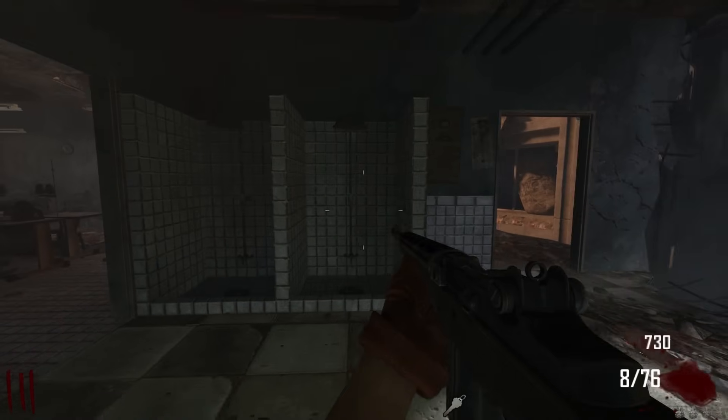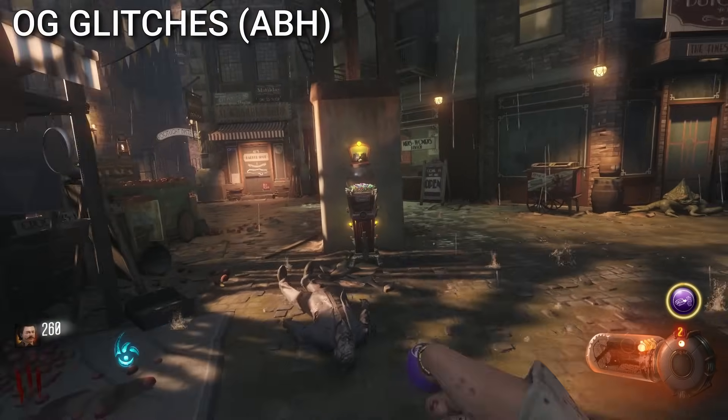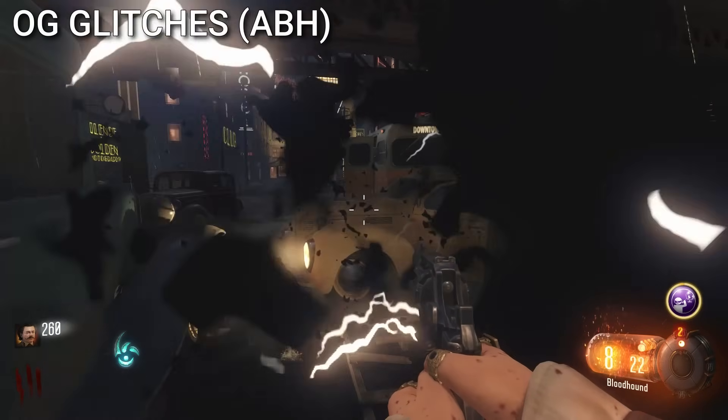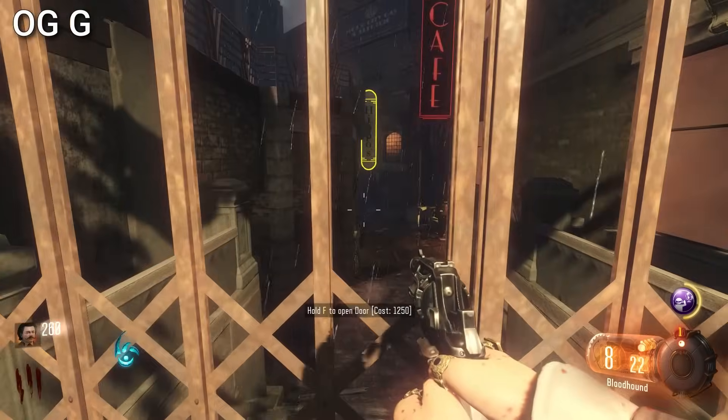OGs remember various glitches that are in the game, including this Anywhere But Here glitch on Shadows of Evil. How it works is if a player stands in this exact spot and then pops their Anywhere But Here, they'll teleport behind closed doors in one of the wings. OGs use this glitch to save a lot of points.